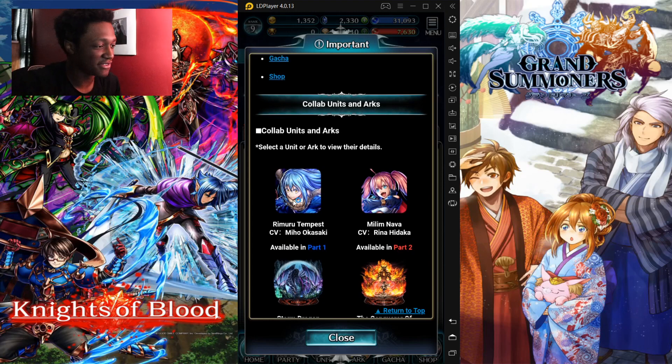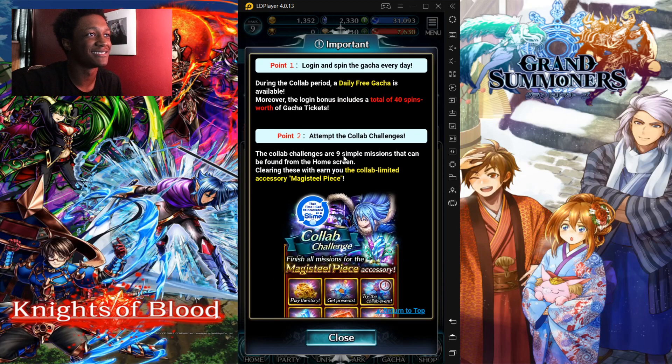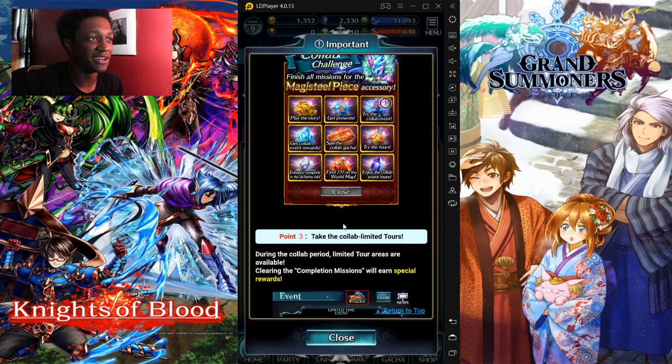Just because it's Remilu and it is one of the most popular characters in each collab — everybody goes for Remilu. The Grand Summoners collab, the Seven Sins collab — even though the Seven Sins character wasn't that good, people still went for it. How to enjoy the collab: play the story to get presents, try the collab event, get collab event rewards, spend, love the gacha, try new tours, enhance, find postage on the map and enjoy the collab even more.